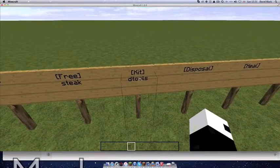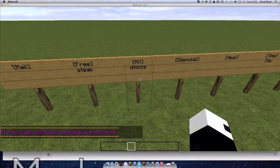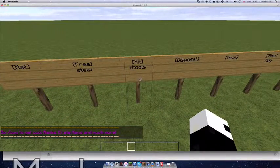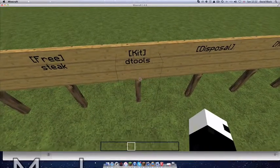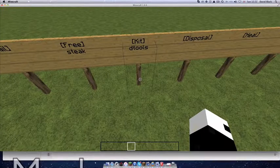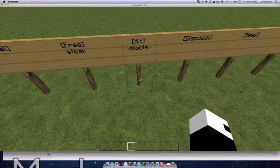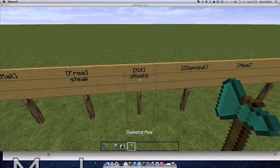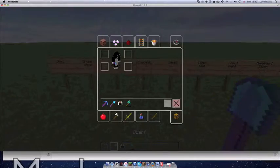This is a kit sign. I've only used a default kit — dwarftools or dtools. Basically what you can do is configure it to any kit, and underneath it, if you want, you can put in brackets which group you want — so if it's VIP only, you put VIP in there. You can also give it a cost on the bottom line. If you right-click it you'll get the kit items.